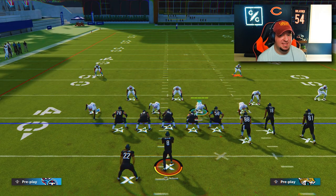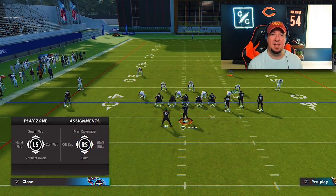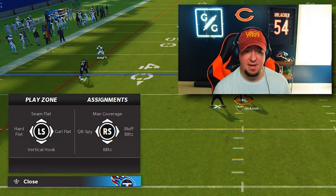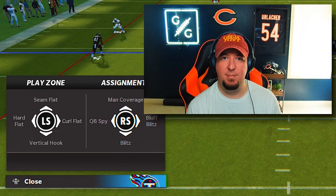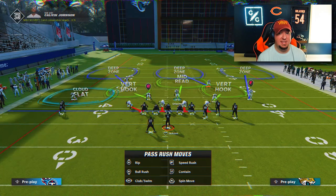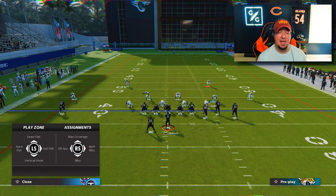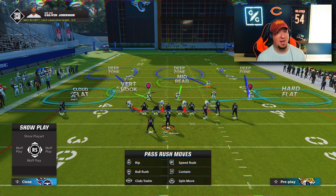Take a look at the slot corner that the game believes is a safety. Note how he keeps the slot corner adjustments despite being a safety — he's got seam flat, hard flat, curl flat, vertical hook, QB spy, bluff blitz, man, and blitz. We're now in a three safety package where the nickel can actually play a hard flat, which was one of the biggest weaknesses of three safety rule nickel. Well, now he can.